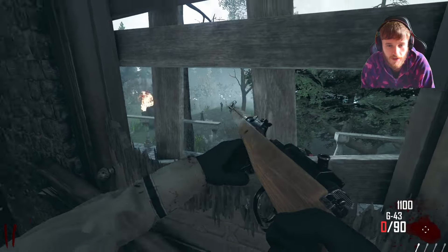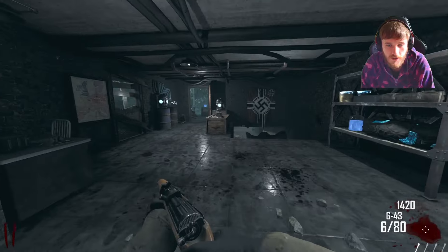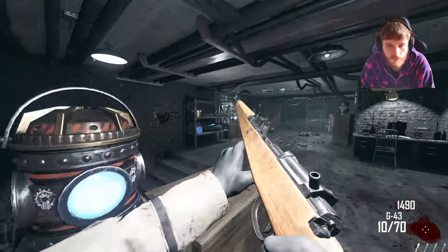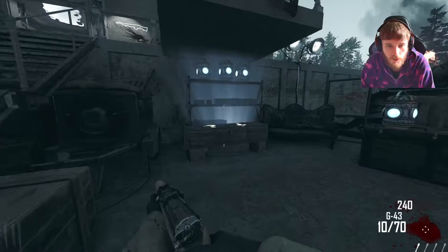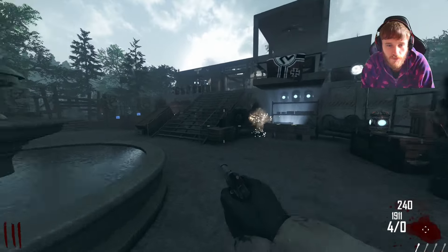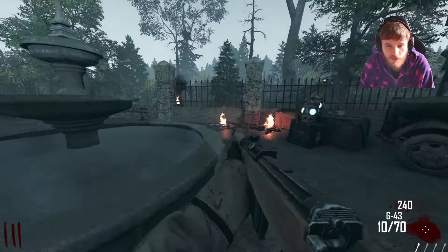I'm obsessed with custom zombies again. I finally got my editor slash brother to install Black Ops 3 again so I'll be playing a lot of maps with him in my spare time as well. All right, got the fountain open, lucky box. The layout is basically the same, it's just a little bit bigger — that was the issue with this map, it was so hard to move around, there was no room at all. Now it looks like we've got a little bit of training room.